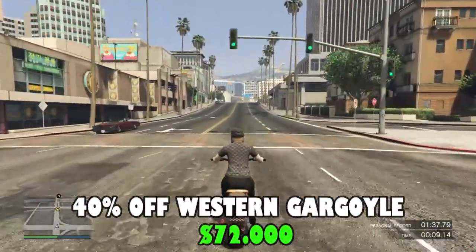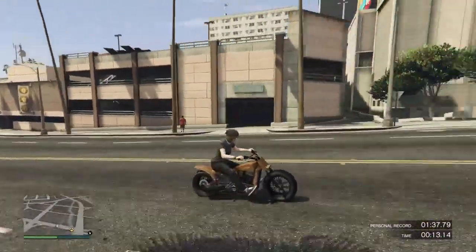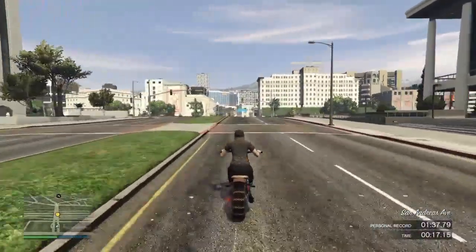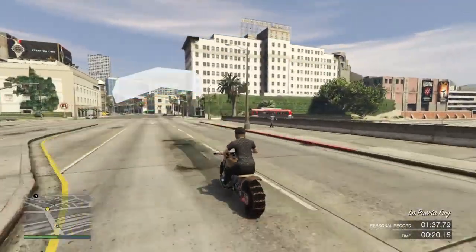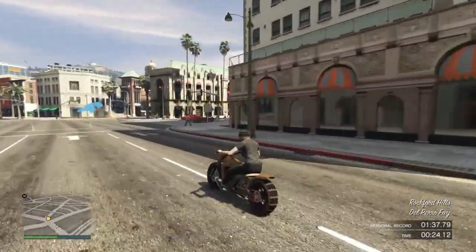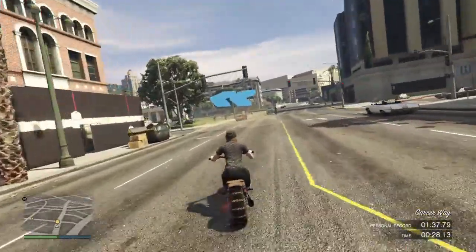Next, we have 40% off the Western Motorcycle Company Gargoyle. This is a two-seater vehicle in the motorcycle class, added to the game with the Cunning Stunts update in 2016. The vehicle has a very basic design with a minimal body, and the bike performs very well with good handling and braking.